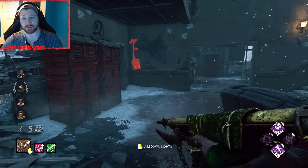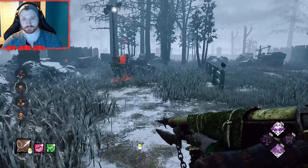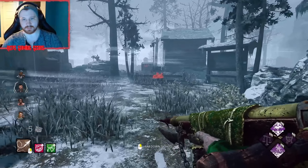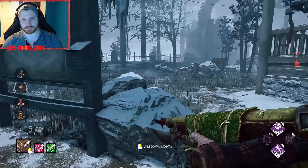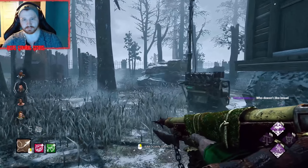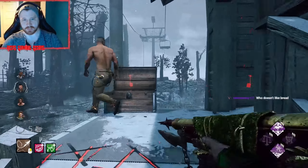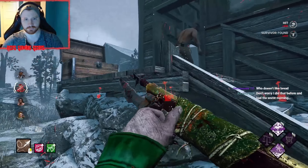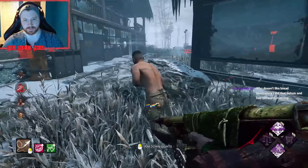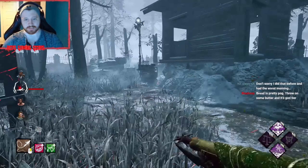Where are my totems looking like? I spawned in the middle of the map — I can always guess they're going to spawn back there in this corner. Not on that gen, but they are over here though. I know that first hit was hard. That's definitely one way to start.